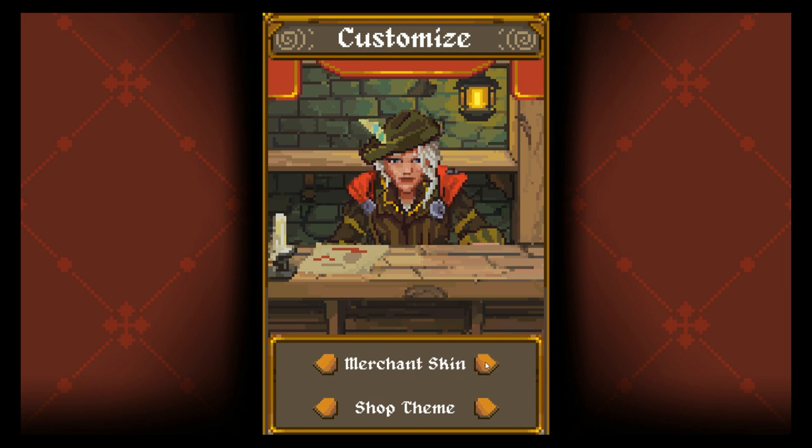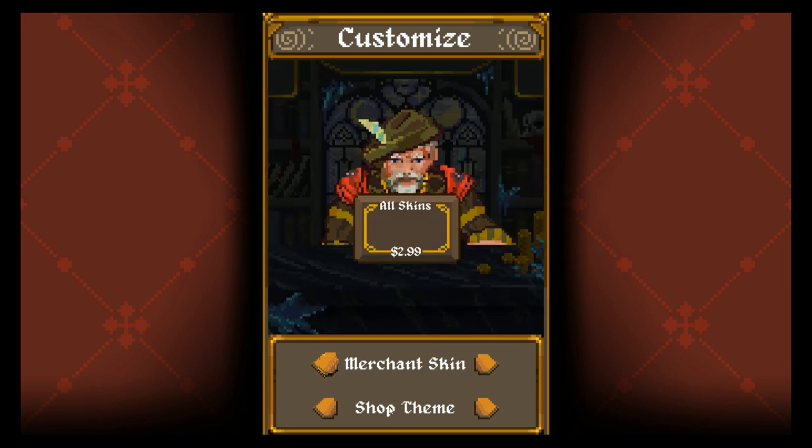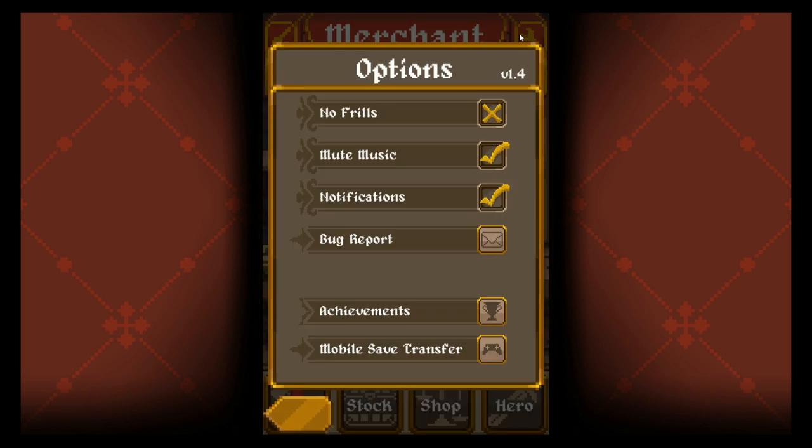This top left here lets you customize your merchant skin. You can buy more with real money, which I'm most certainly not going to do. Shop theme — again, you can spend real money, which I'm not going to do. Upper right-hand corner, there's a little wrench you can click on. You can mute the music, which I've done to prevent any copyright issues.